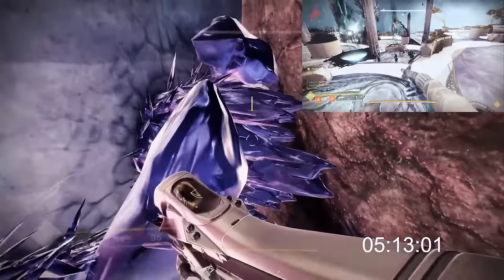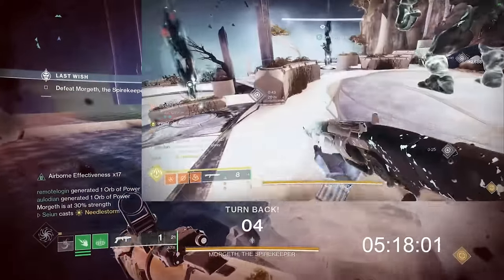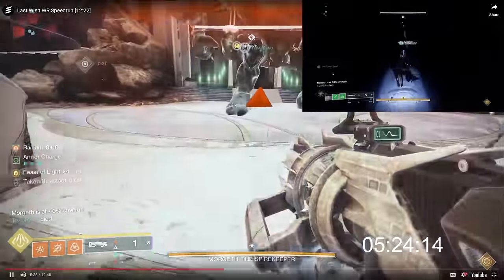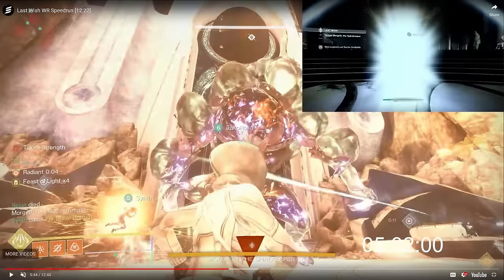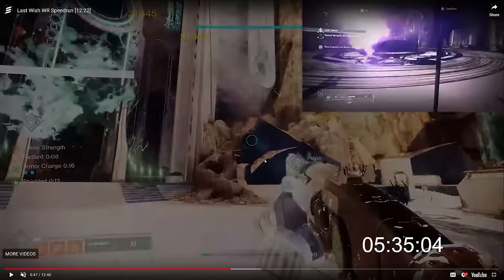Once you reach the roof, you create crystals at the perfect angle to use an Eager Edge sword and a super animation to bypass the push-down barrier. This can be done with Silence and Squall or Blade Barrage, but here it's done with Needle Storm on Warlock. The Morgeth kill itself is very simple — just Blade Barrage and Parasite. The trio kill is almost as fast as a six-man, so you barely lose any time and instead get a wonderful skip to Vault.